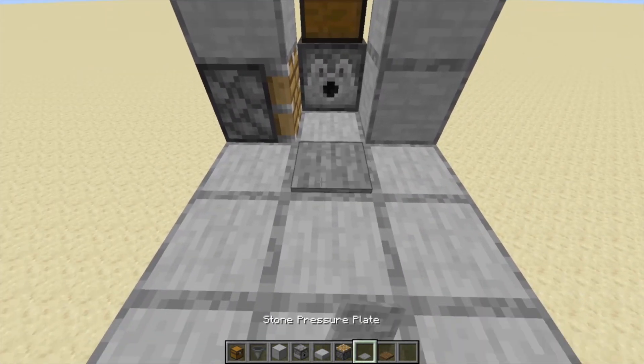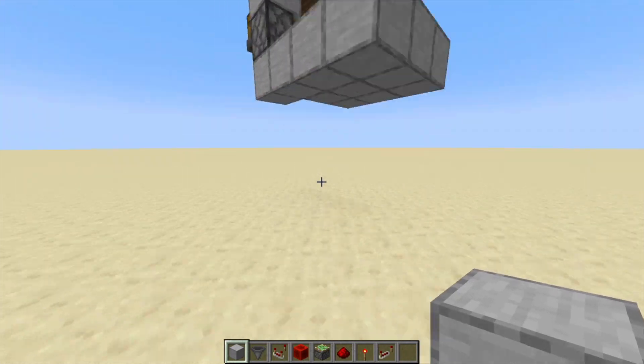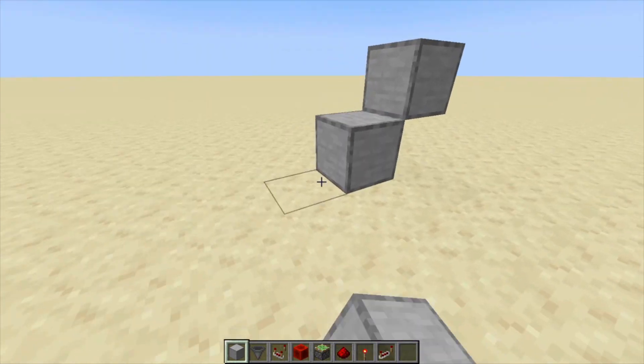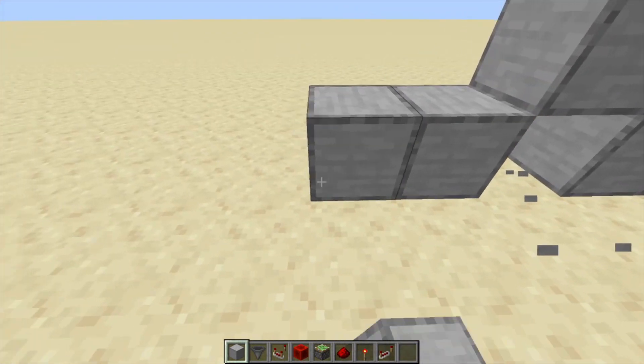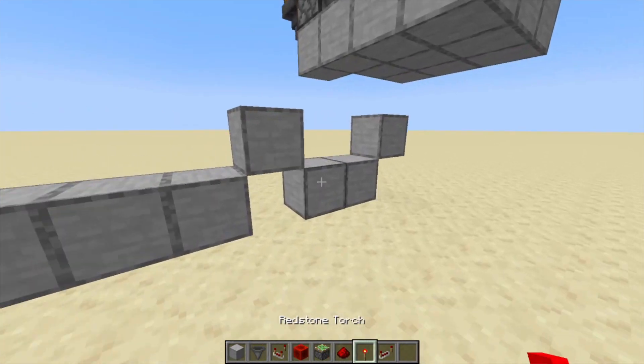Add a stone pressure plate here and a trap door here. Next go underneath the platform and place blocks like so.